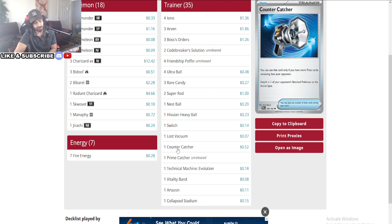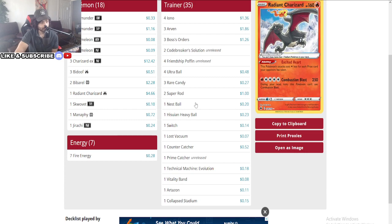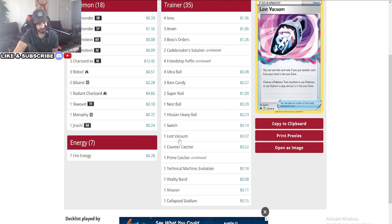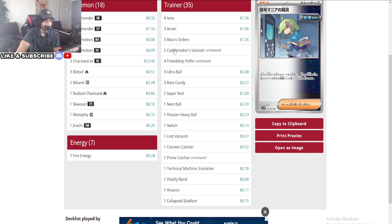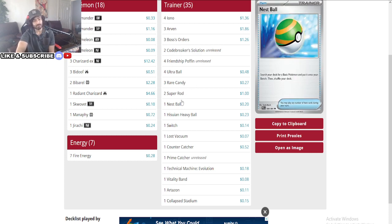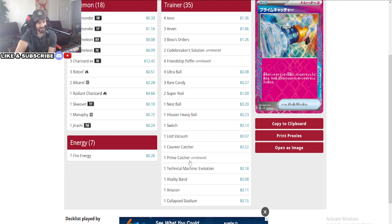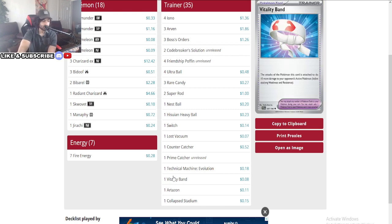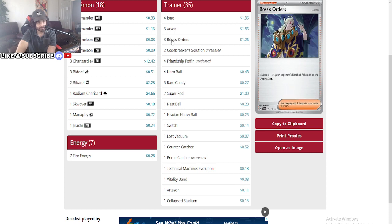Three Boss's Orders — that's a lot. Only one Counter Catcher, so three plus one equals four gusting effects total, which makes sense. There's a Codebreaker card — you pick two cards in your deck and put them on top, perfect for the Bibarel setup. He's also running Poffin, so he's removed the Rotoms and any V's from the lineup. Really strong deck. You're going to use the Prime Catcher instead of running two Switches — one Switch and one Prime Catcher. It feels so good. He's running 10 to 12 supporters, which is a lot — I think 10 is what I need to get to.